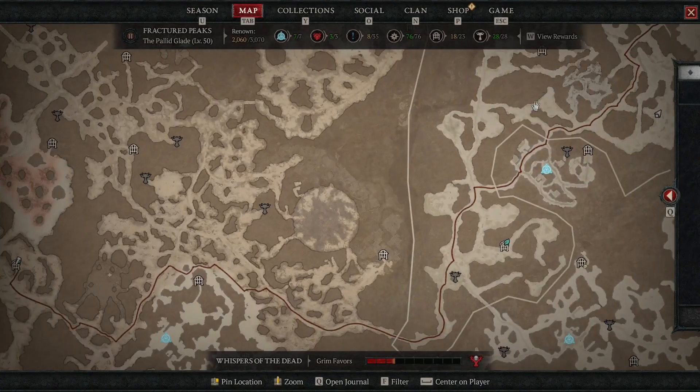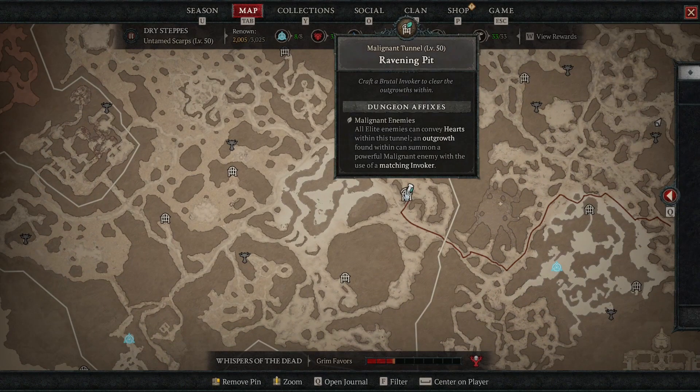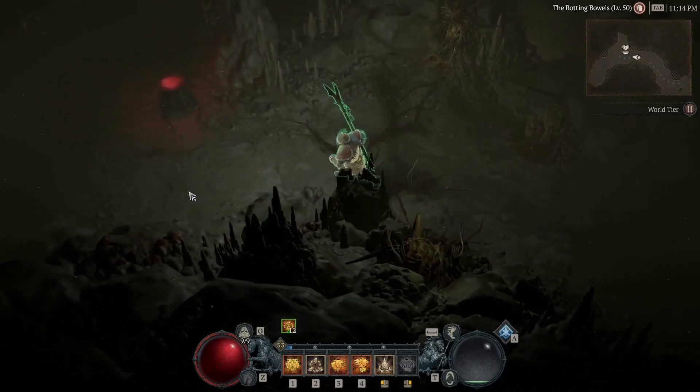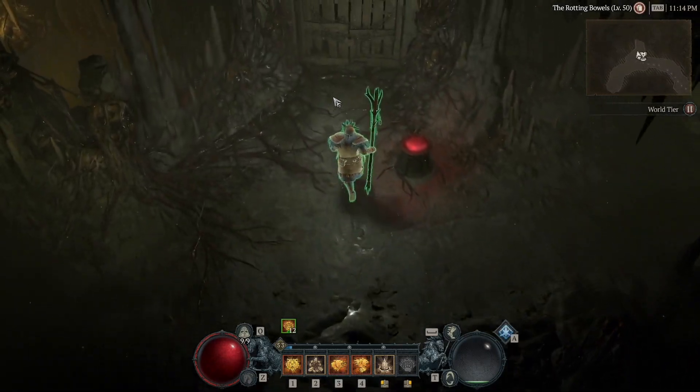Once you're in world tier 2, you want to come over here to the Ravening Pit. This is a malignant tunnel located in the dry steps region. Clear the tunnel like normal, and at the end you should see a dead end on your map with a healing well.